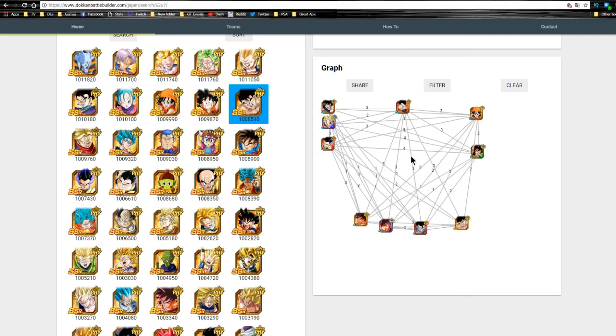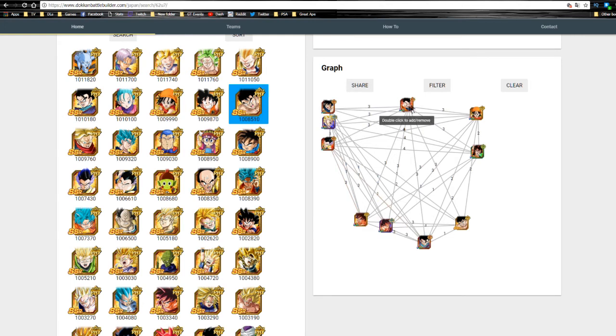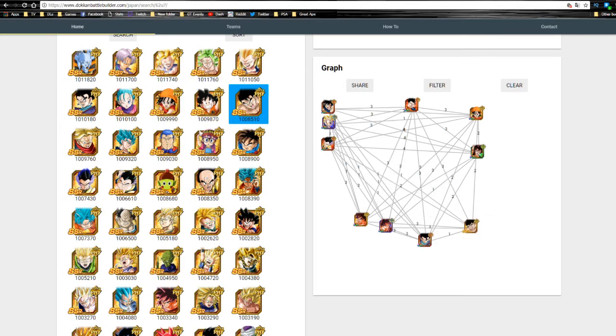This Gohan — the one before he got his ultimate form — links well with him, but his passive only gives attack plus 15,000 and Ki plus 3 when facing two or more enemies, so it's never going to go off. He sucks but if you don't have other options and he's Strength, he'll work on a mono Strength team. We also have the Feet Kamehameha Goku, the World Tournament reward — 13th World Tournament prize on Global. He links 3 Ki and 15% for Son Goku Family, In Fighter, or 10% attack buff, plus Shocking Speed for Ki plus 2.